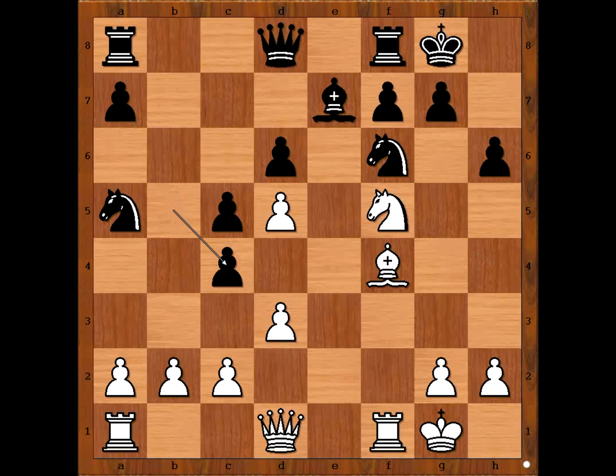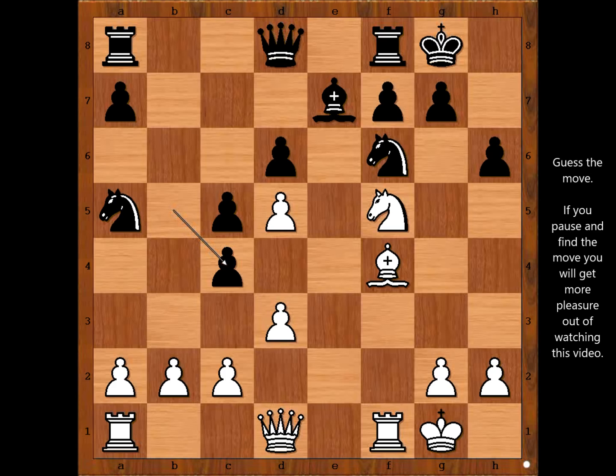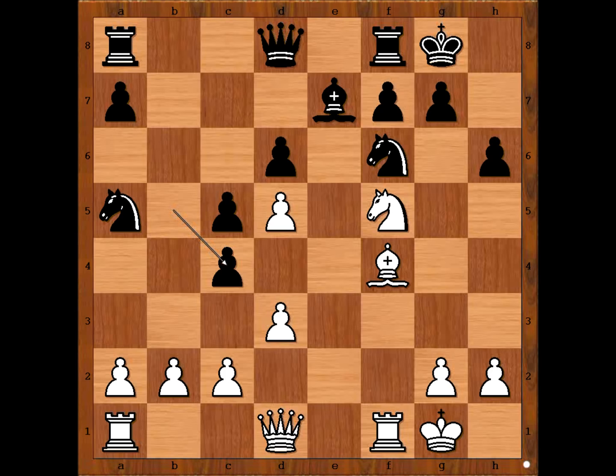Pawn takes bishop. Why did white sacrifice the bishop? Please pause and find the best move for white. Emil Zutovsky sacrificed the bishop on h6 — this was a second surprise, even bigger than the first one. Pawn takes bishop, knight takes on h6 check. White has two pawns for two sacrificed pieces. Sometimes sacrifices are good when you get two pawns plus the attack on the king.